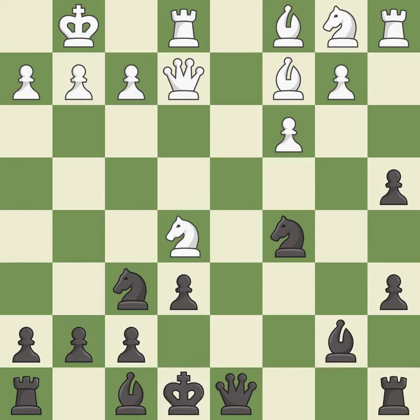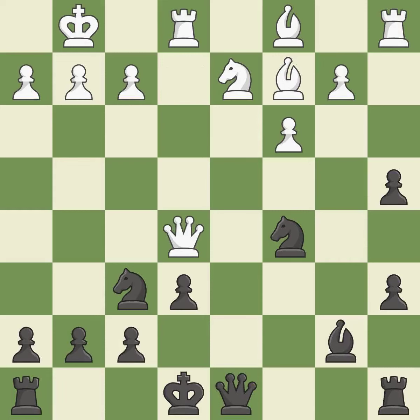Recaptures. A bishop is developed off its starting square, getting it into the action. A knight is activated by developing it off of its starting square. This overlooks an opportunity to develop a rook off its starting square — it is an inaccuracy. Takes back. This blocks the attack on a knight that could have been captured. This threatens to play checkmate.